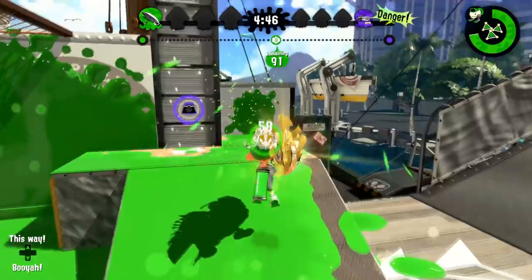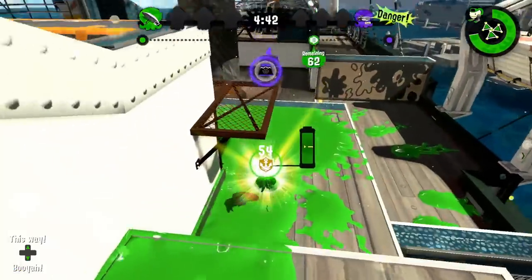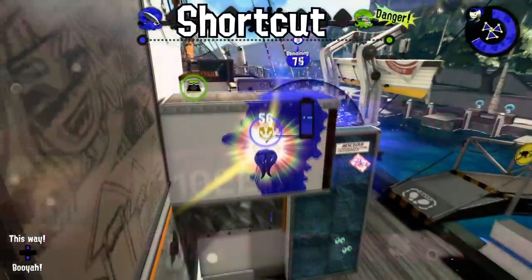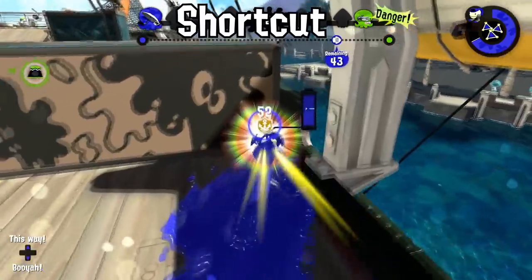The right side is a little bit faster and easier to push through. You can use a shot to ink the path in front of you and then run — simple way to the goal. Situationally, you can go far right and drop underneath, though it doesn't give as many points as you might think.